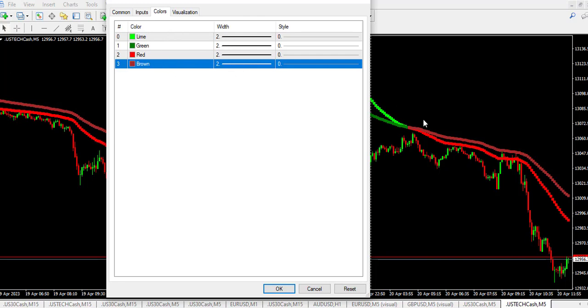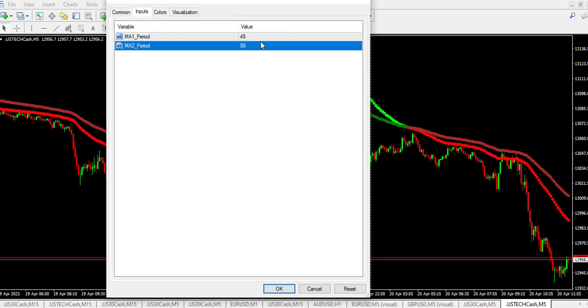These are the colors — you can change them if you like. We have brown and gray, lime and gray, red, brown, and lime. So you can change to any color you want. That's just how to use this particular indicator.